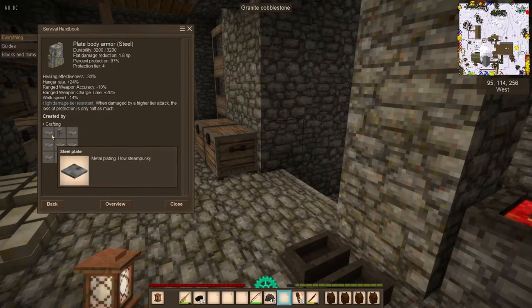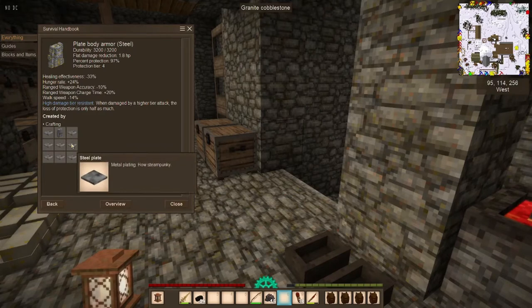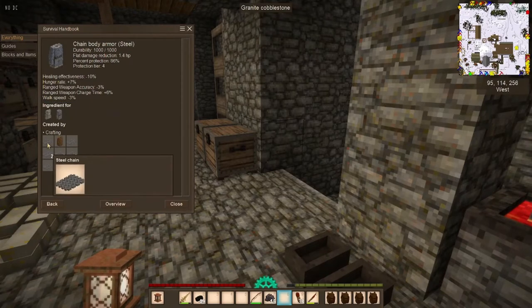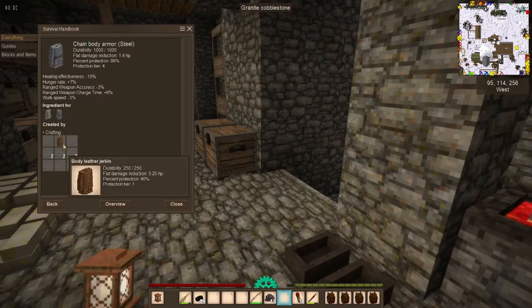So you can see to make this, you're going to need one, two, three, four, five, six, seven, eight steel plates. But you're also going to need the steel body armor — the chain armor. So you're looking at plates for each one of those too. There's one, two, three, four, five, six, seven, eight, nine, ten, eleven more plates there that you're going to make.